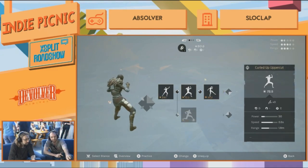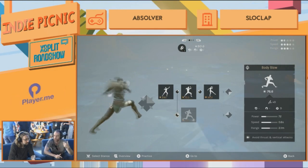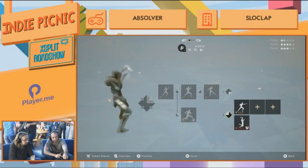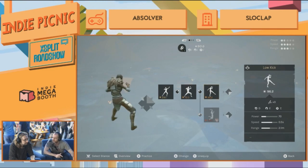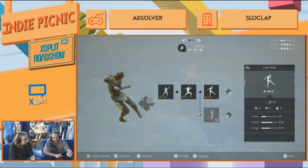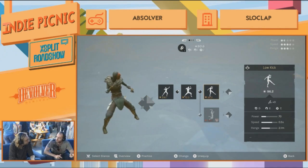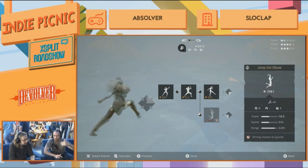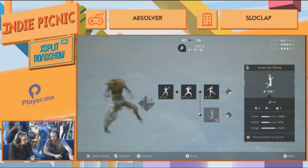After the jab punch, you'll have either the body blow, the curl-up uppercut, or the same alternative because we're still in front-right. But after the third attack of the sequence, we're actually now in front-left. So the alternative attack available after the uppercut is actually the front-left alternative. If you play that alternative, you're going to break your sequence and end in back-left stance.